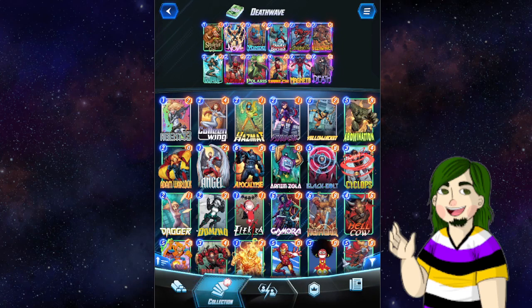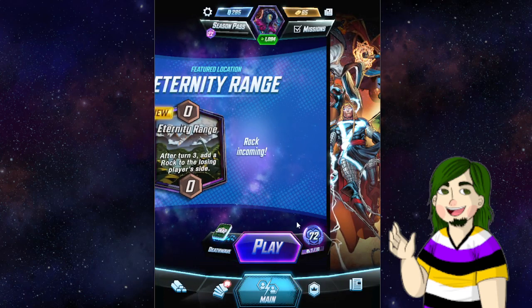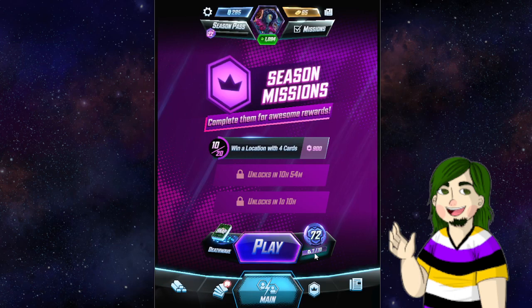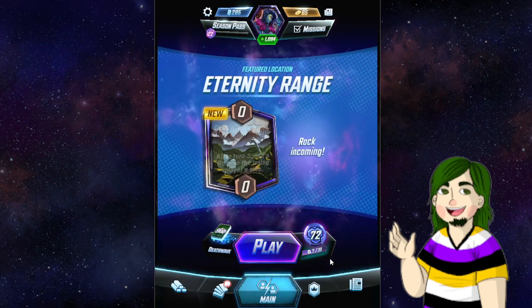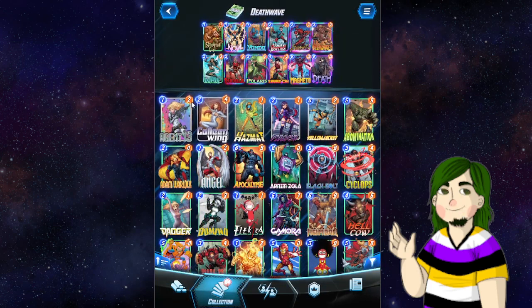So this is the deck we're going to start day one with. For disclosure, I'm at 72 with seven cubes — I think I left off last episode at 72 with two cubes. I could go check that, but I'm not going to, because I'm not a professional. So yeah, we're going to play Death Wave, because we are a villain. Honestly, it's because I opened Death recently. I had Wave forever.